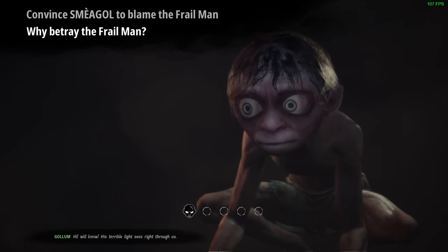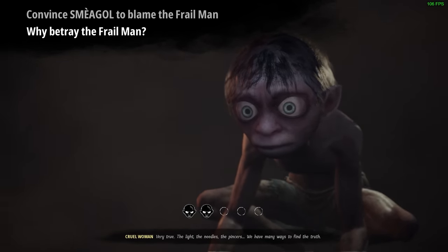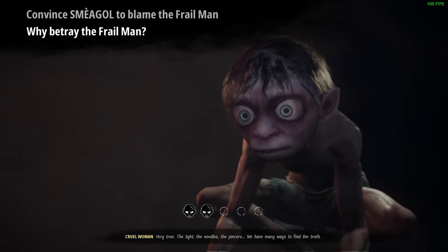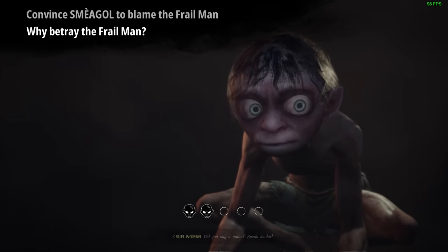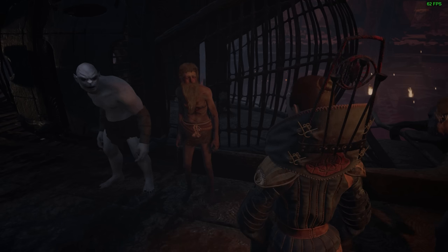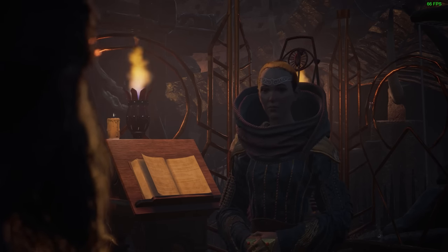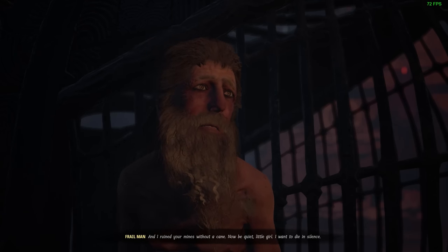There's not much to the dialogue minigame. You just select options, hoping they're the right ones to satisfy the win condition. If you guess right, you get to do the thing you wanted to do — which in one instance was to rat out the old man who's been helping you all along. I don't know what might have happened had I chosen differently; that would involve playing through the game again to find out. I can't see people finishing this game once, let alone more than that.